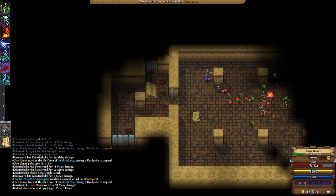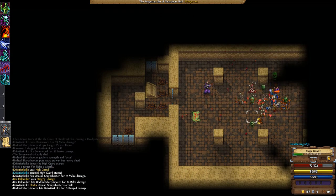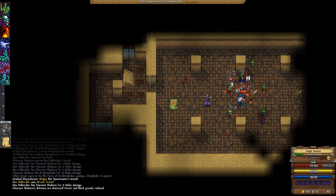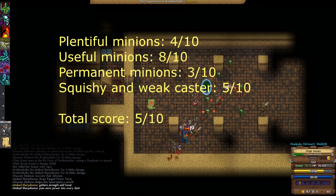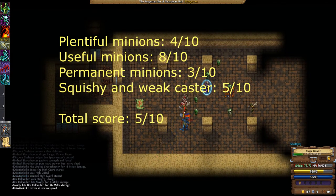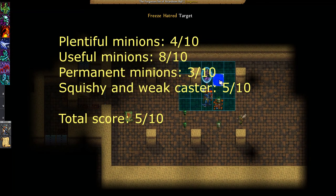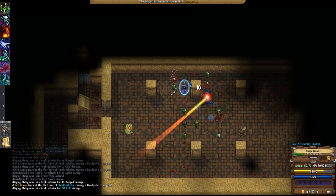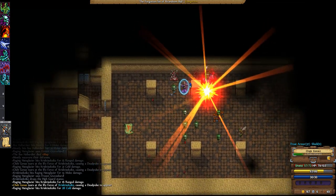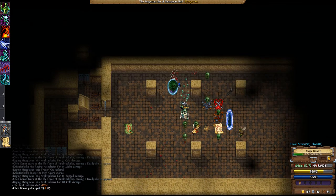There are a few things I'd have done differently, but this game is probably going to entertain you anyway. I was trying to figure out a scoring system for necromancer games, so let's see how this goes. For plentiful minions, I'm giving a 4 out of 10. For useful minions, an 8 out of 10. Permanent minions gets a 3 out of 10. The squishy and weak caster category gets a 5 out of 10. That gives a total score of 5 out of 10. It seems like a harsh score, but we're just assessing the minion gameplay here, and I think this fits my gut feeling — they're not awful, they're not wonderful, it's just kind of okay.